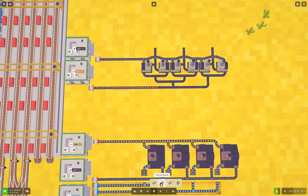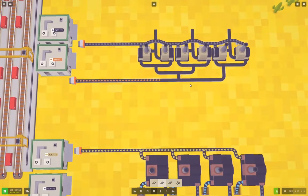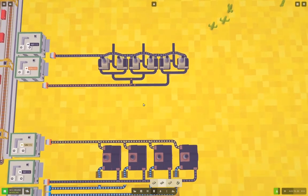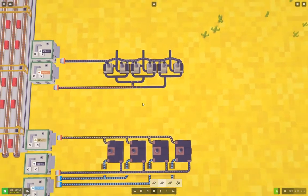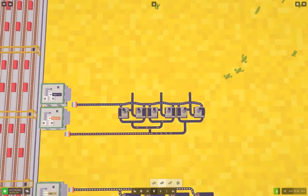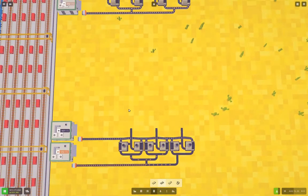But first we need to fix the conveyors over here — because the stuff not getting in there is not going to make the production work very well. Now what we need to do is produce copper wires out of this.